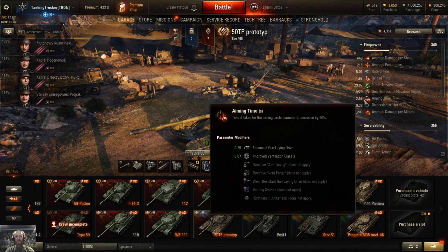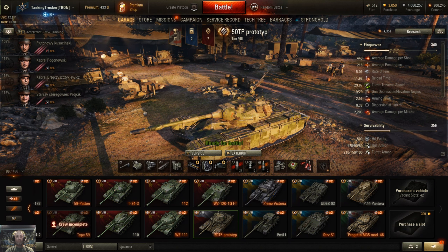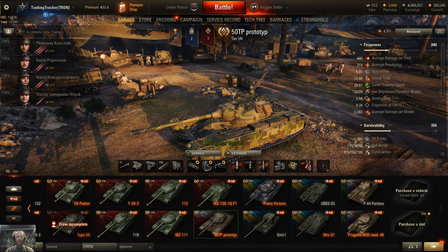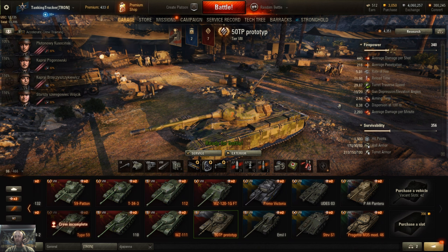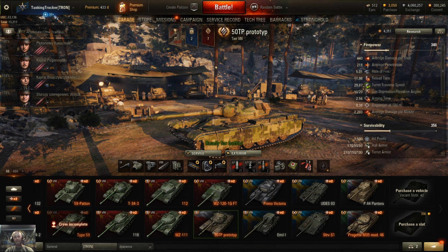Aim time is 2.56 — stock it was close to 2.88, so nearly three seconds. Getting it down to 2.56 is about as good as you're gonna do with this setup. Dispersion is 0.38, so not super accurate — and that's where I had a little bit of trouble even at close range against IS-3s, still hitting high and bouncing off the pike nose. Average damage per minute is 2203 and you have 1500 hit points.